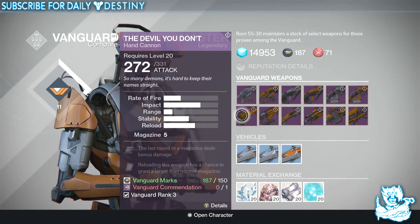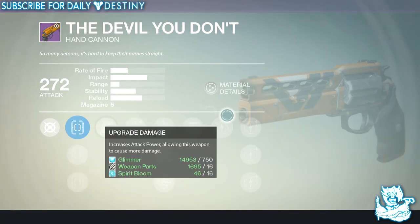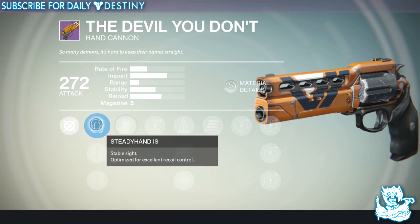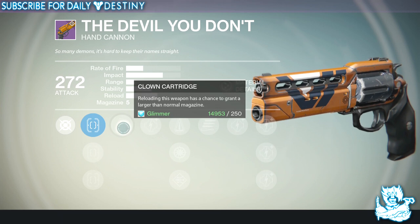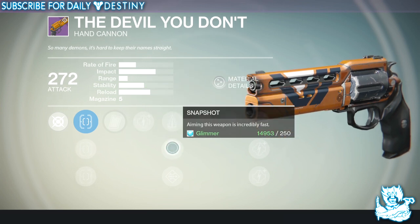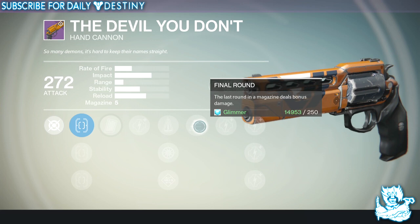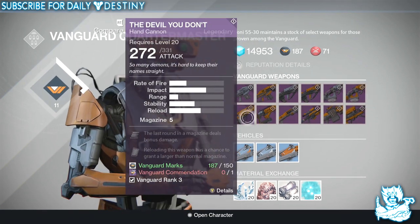The Devil You Know is one of my favorite hand cannons in the game, and now we've got its counterpart — the Devil You Don't. It looks pretty sweet, not too different from the Devil You Know. Scopes are Steady Hand IS, Fast Draw IS, and Quick Draw IS. Perks include Clown Cartridge — reloading has a chance to grant a larger than normal magazine — Perfect Balance, Snap Shot, Send It, and Final Round — the last round in the magazine deals bonus damage. We'll be buying that one.